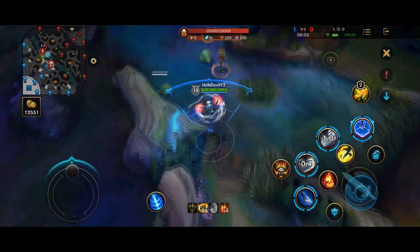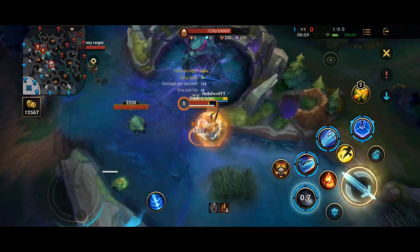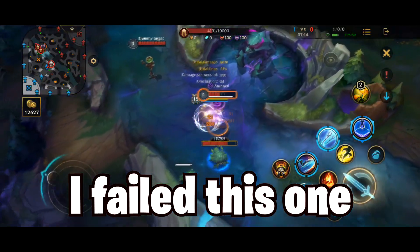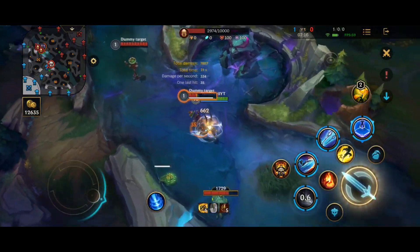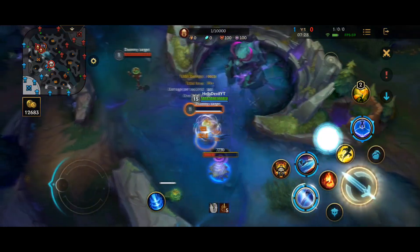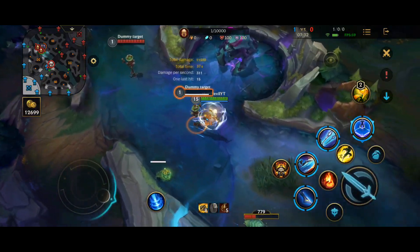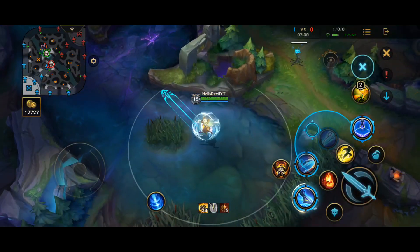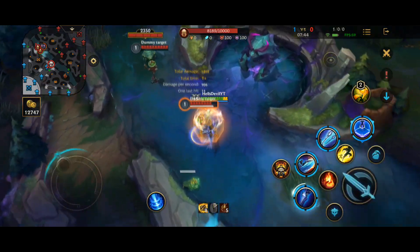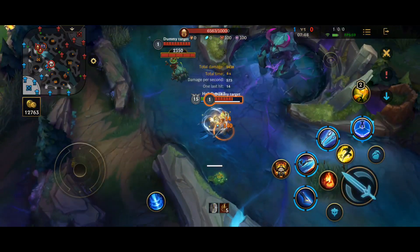The next combo is very advanced and quite hard to pull off effectively. You can use your W ability during your dash to immediately deal damage and slow the enemy on top of the stun. The reason this combo is really hard to pull off is because you have to hit your enemies in the outer half of your W while dashing towards them. You should practice this combo if you're already really good with Camille — if you master it you will be able to use the full potential of Camille.